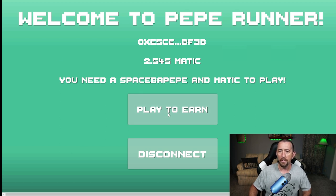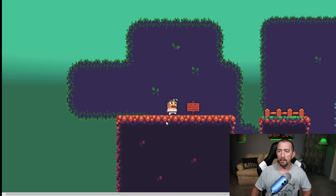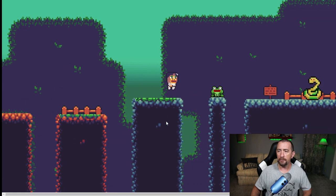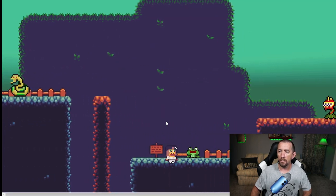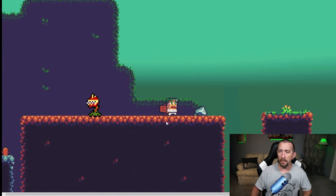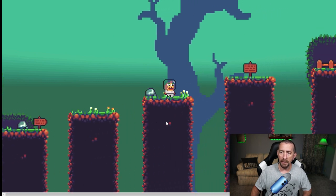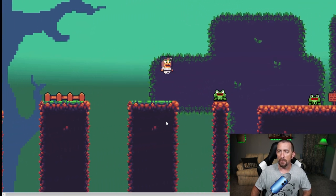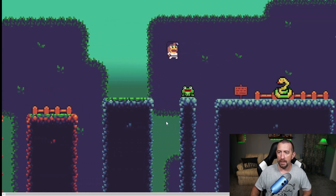Play to earn — you just use the space bar. It's such a simple user interface. Space bar to jump, and then you're collecting these frogs in the game. Those frogs are pegged to the token, the Pepe game token. You saw I died already — it is not easy to have a continuous run, let me tell you. I was playing for a while last night trying to get a decent run.